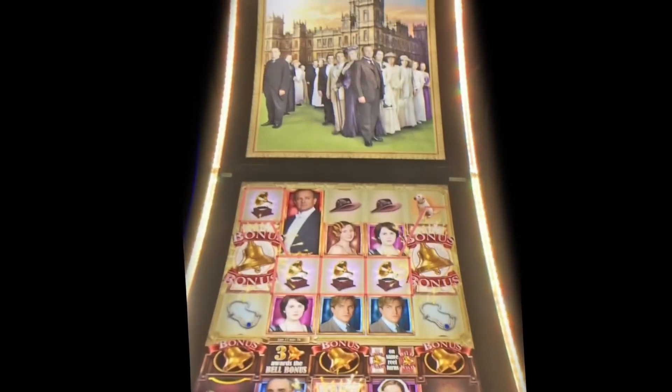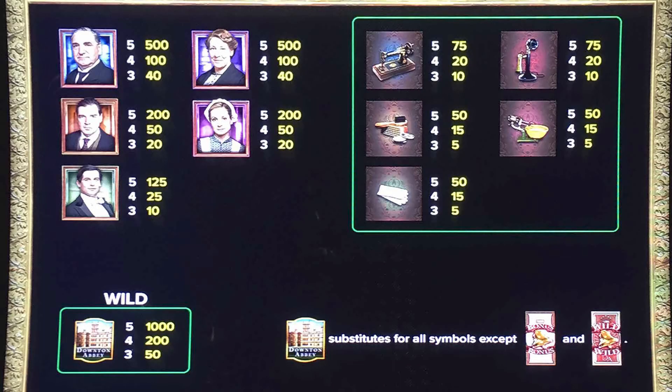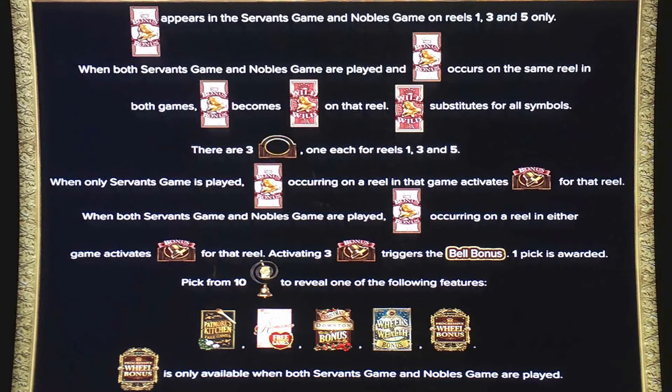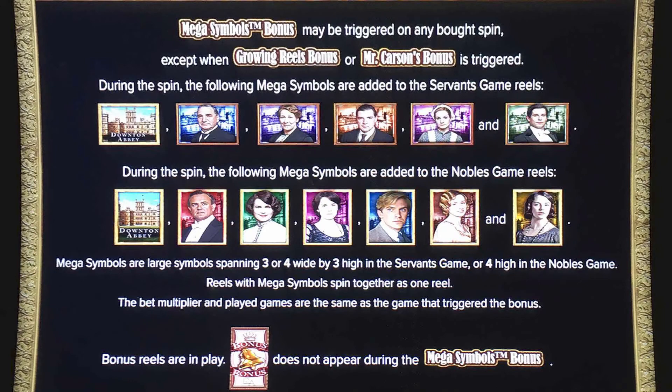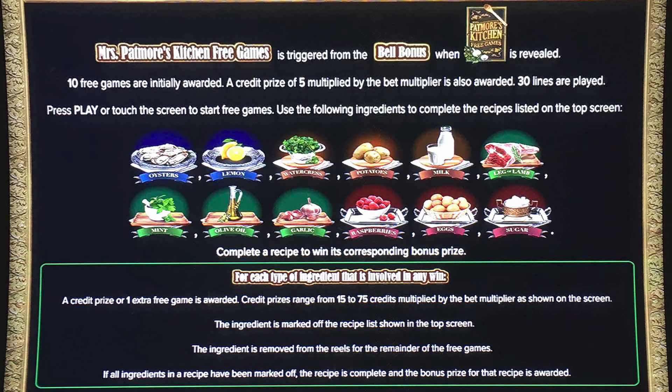This was an encore presentation of an Aristocrat game that I played in the Silverton Casino in the Las Vegas area back in 2017. We watched several years of Downton Abbey and only recently did we watch the movie version of Downton Abbey. The bonus that you saw was one of the bonuses offered in this game.